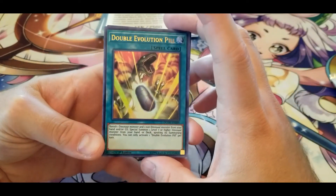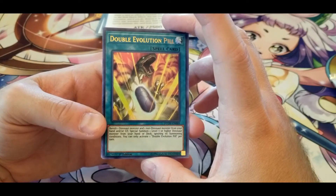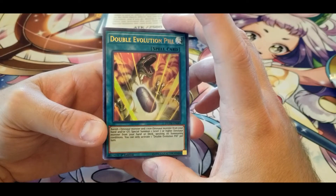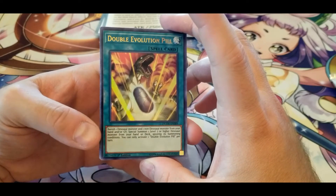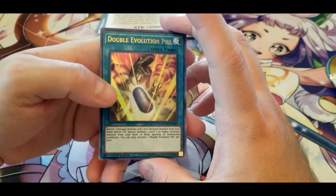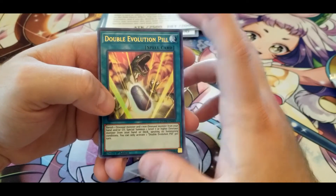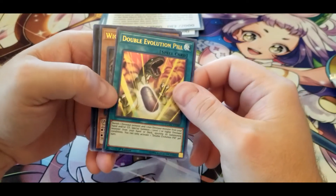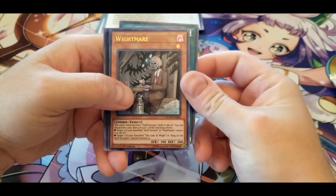Double Evolution Pill — banish one Dinosaur monster and one non-Dinosaur monster from your hand and/or graveyard to Special Summon one Dinosaur monster from your deck ignoring its summoning conditions. At least it lets you also target from the graveyard which is good. And we've got another White Mare double.